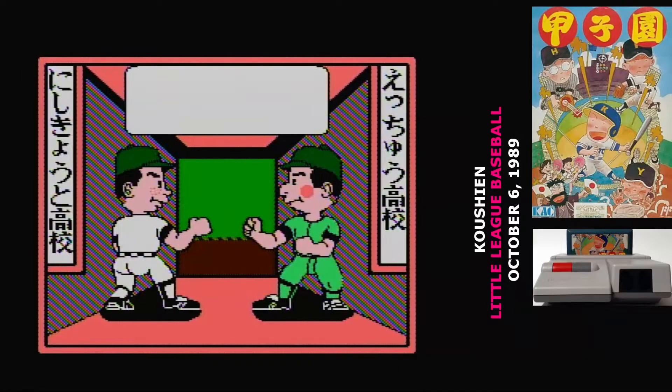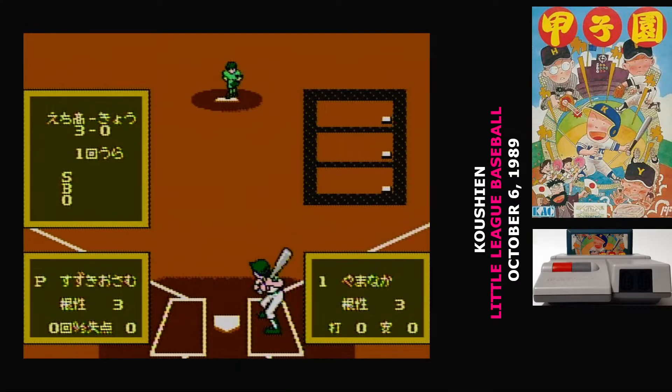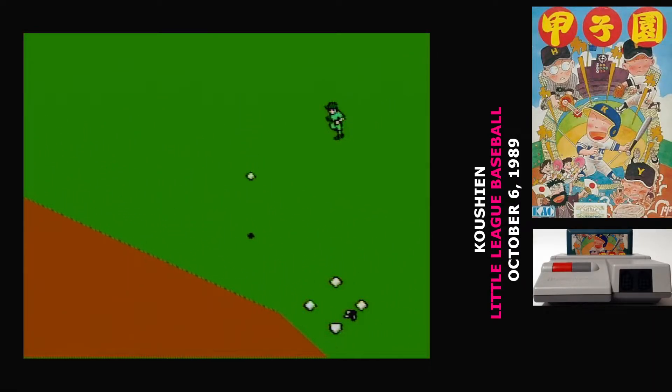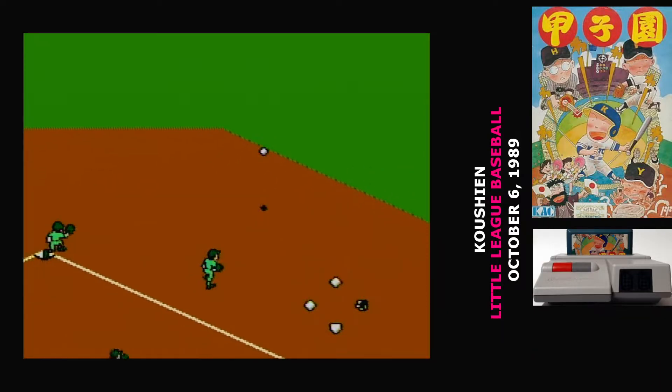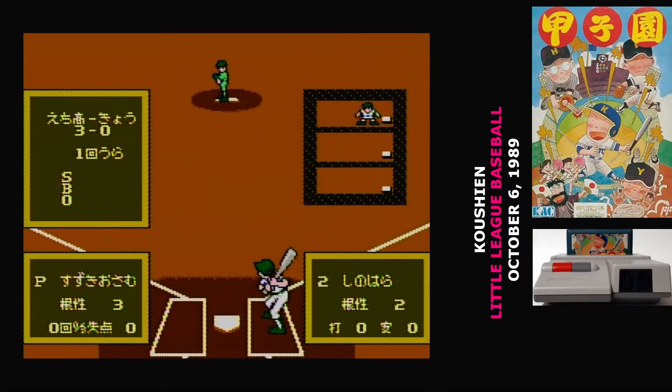When you start a match, you play rock, paper, scissors to determine who will pitch first, and then you're into the game. Some things are a bit simplified in Koshien — you don't need to switch out your pitcher, and there's no designated hitters. So this is pretty straightforward baseball action. There are some nice aspects to it though. The characters are all given a bit of personality, with special animations for the batters and pitchers as they respond to events. And the fielding plays really fast.